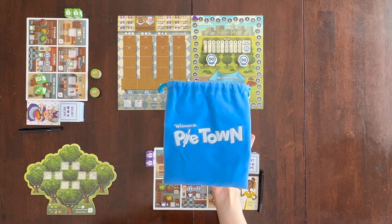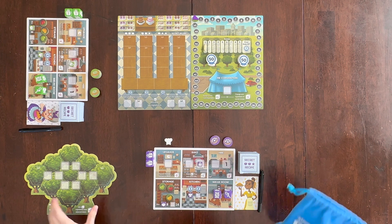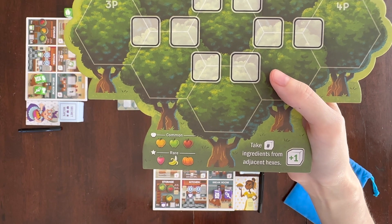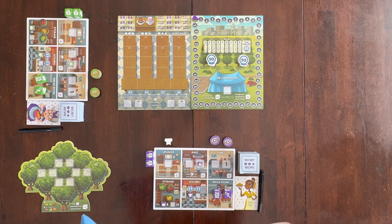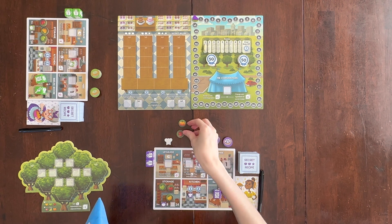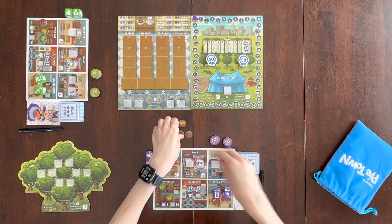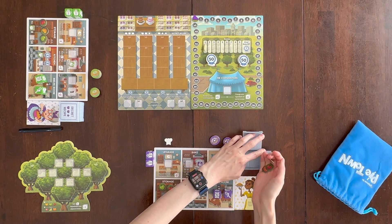Each player is going to look in the ingredient bag and choose three ingredients for their secret recipe that they will keep secret. Your secret recipe needs to be two apples and one rare ingredient. The rare ingredients are strawberries, bananas, and pumpkin. So you may choose pumpkin for your rare ingredient and two red apples, or a red and a green apple. Place those three ingredients in your secret recipe box without letting the other players see.